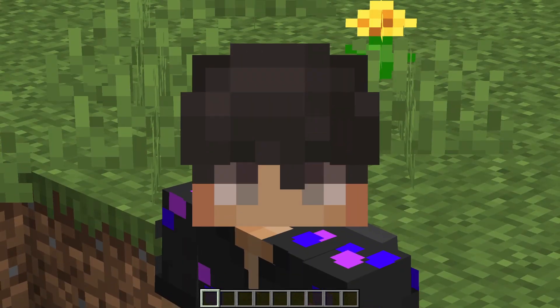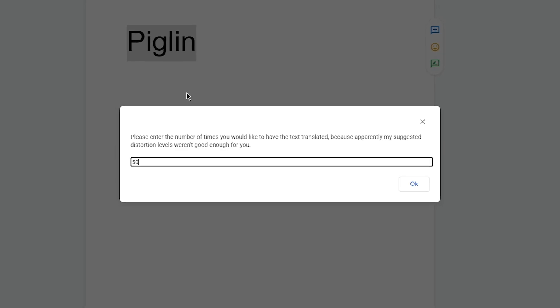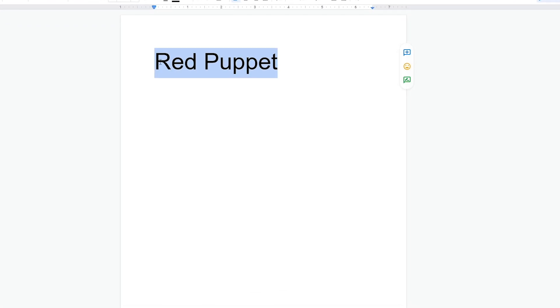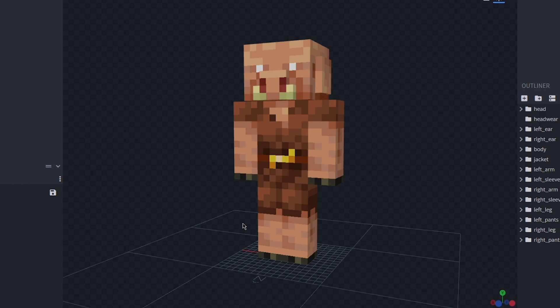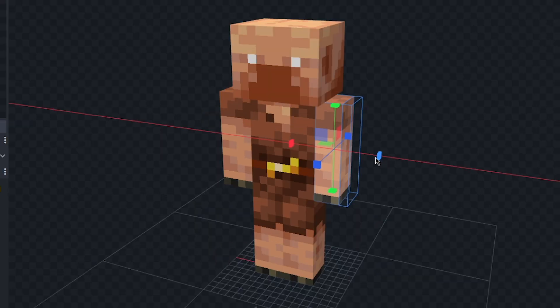I Google translated Minecraft mobs 500 times and whichever result I get, I remake it. Let's do a piglin translated 500 times - we got 'red puppet.' Let's make Elmo! By the way, I know he's technically not a puppet, but who cares. Let's first remove the ears, the nose, and tusks. Elmo is pretty skinny.